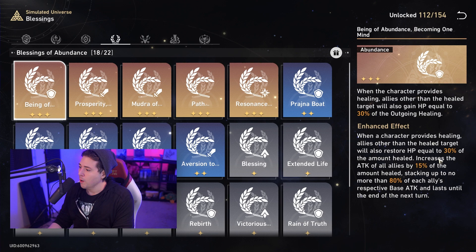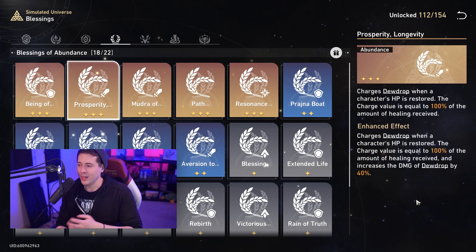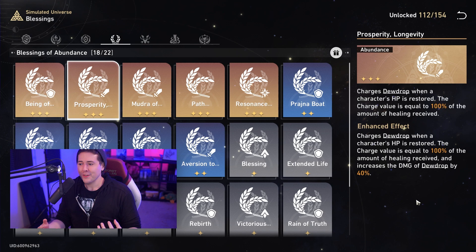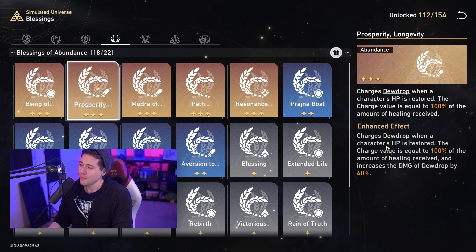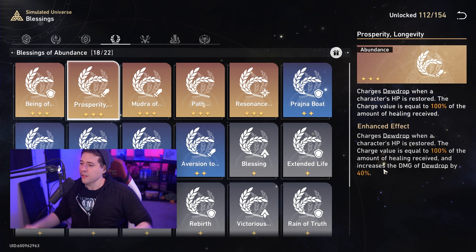As an offensive ability, 'Dewdrop' accounts for the healing you're doing and charges up a little dewdrop — similar to the four-piece healing set that charges a bubble and then explodes. This works with your healer's path resonance and ultimates to charge dewdrops and deal damage. Enhancing it increases the dewdrop damage by another 40%. 'Mudra of Blessings' charges them for free based on max HP.